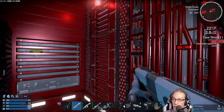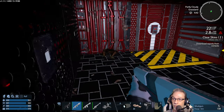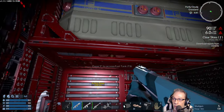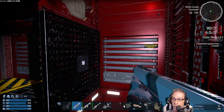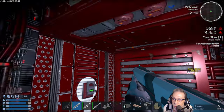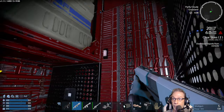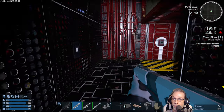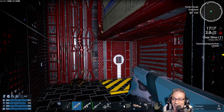We got laser rifle cells — nice. These guys shoot at you? Yes, they do. Press F to switch lever. Was that a good idea?